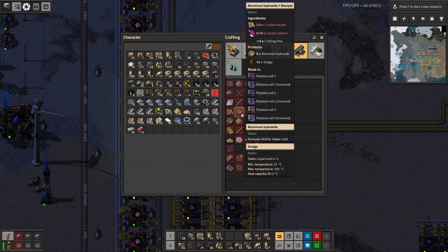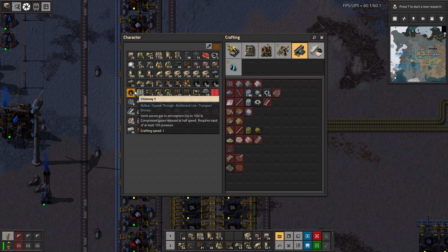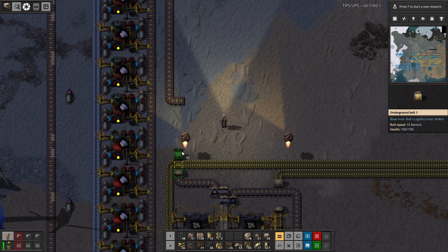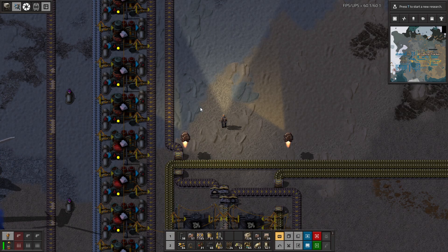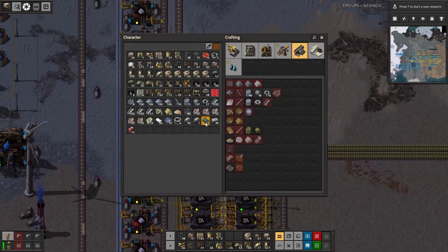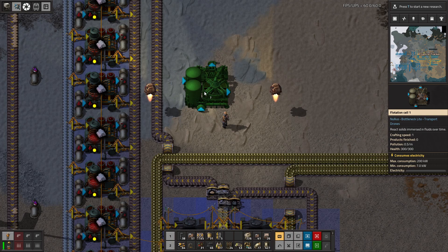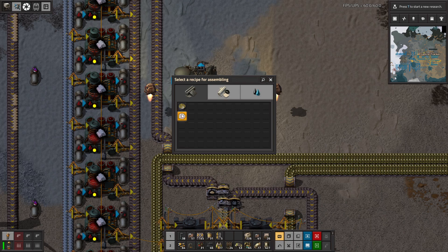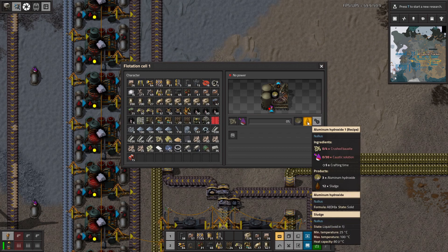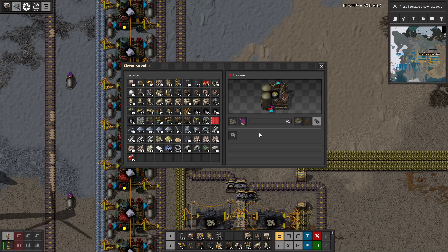Now for the interesting stuff — this is done in a flotation cell. Do I have flotation cells? Yes, we do. I have so much bauxite. Now flotation cells right here. So this is going to be aluminum hydroxide. Sludge is a waste product — sludge is easy enough to deal with. We're dealing with sludge right here. We'll just put up another sludge treatment center.